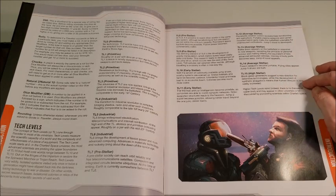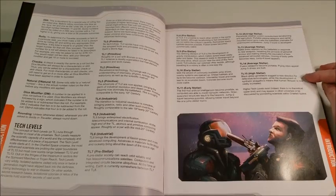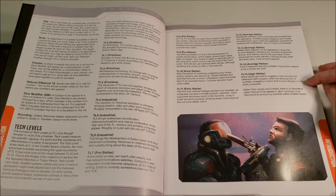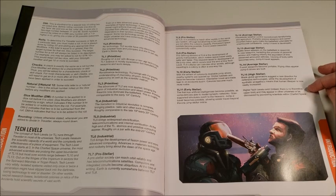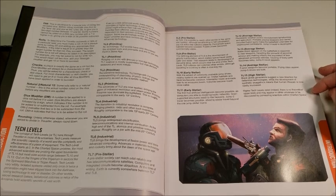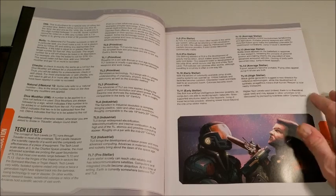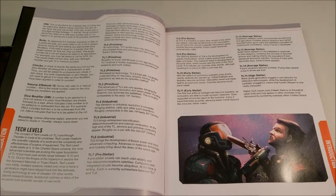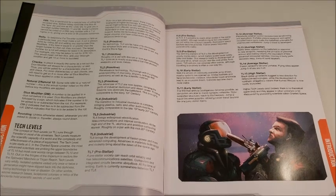At tech level 15, high stellar: black globe generators suggest a new direction for defensive technologies, while synthetic antigathics means the human lifespan is now vastly increased. Higher tech levels exist — there's no theoretical upper limit and may appear in other universes or be discovered by pioneering scientists within charted space. If you've read any of the products referring to the Ancients, and if you know who Grandfather is, you know the tech level goes very high.